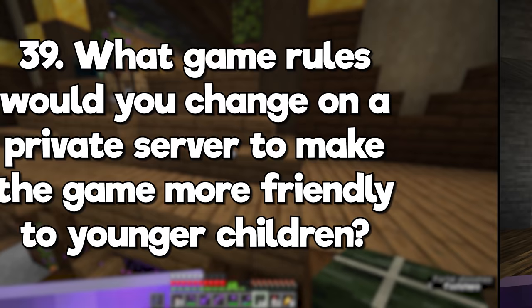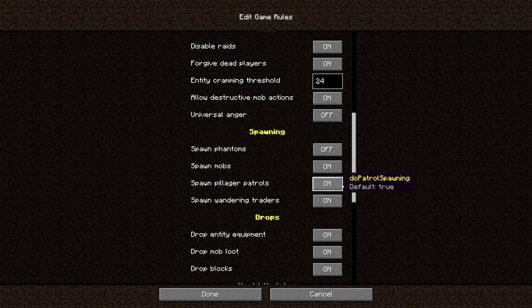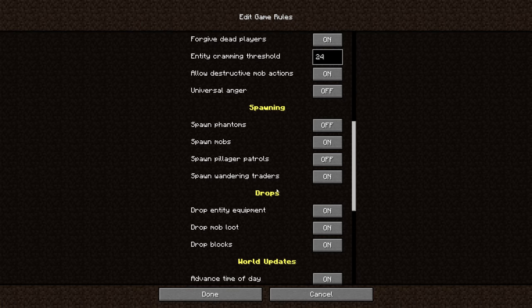What game rules would you change on a private server to make the game more friendly to younger children? Keep inventory is a good one so they don't lose equipment if they die. Depending on how young the children are, I'd probably disable raids, pillager patrols, and phantoms to make things a little less intense combat-wise. In 1.19 there will also be an option to disable the warden if your kids are likely to be scared by that.